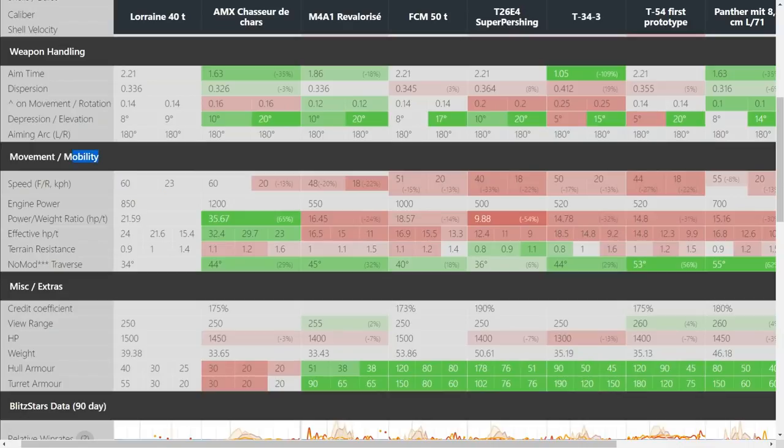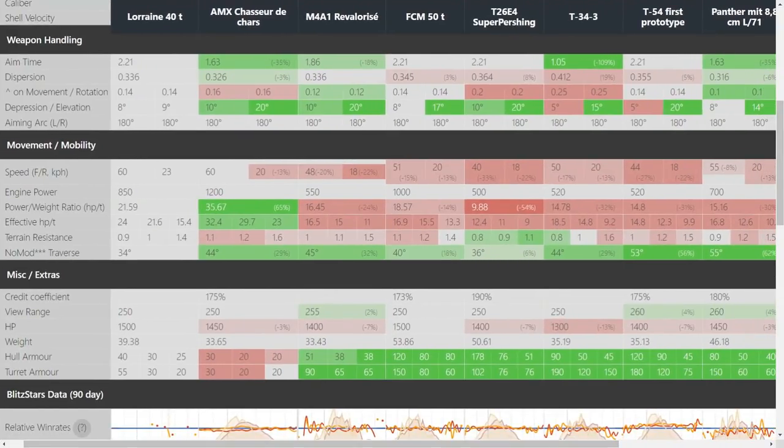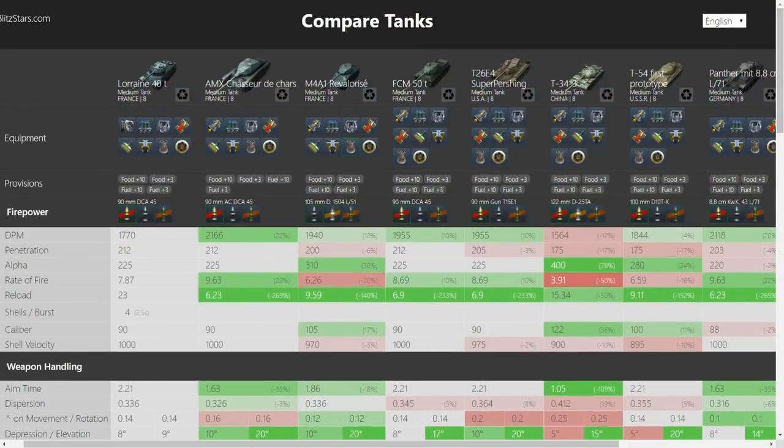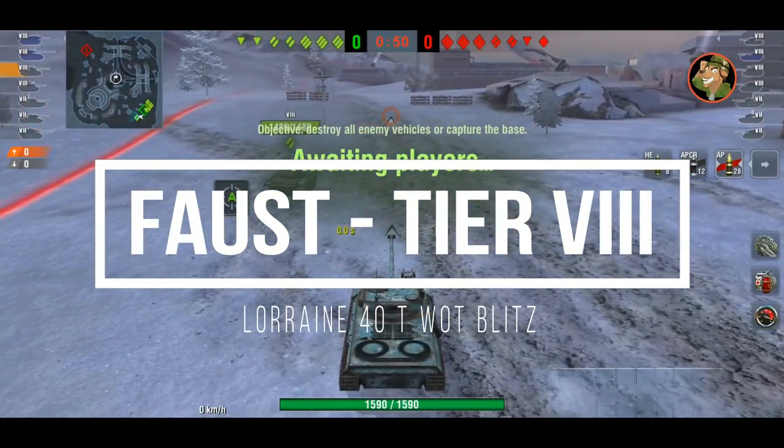This tank excels in movement and mobility — not as good as the AMX CDC, I can't even play that tank because it's way too quick for me — but the power-to-weight ratio is pretty good, far better than the Super Pershing, about 50% more. You also have a fairly good traverse on no mods. Hit point pool is nice, view range nice. But the armor — there is no armor. Except the CDC has it worse, but every other tank is a lot better. This tank just hasn't got any armor — it's a finisher, a clipper. You have to get into position where you can be successful and not even bother to show your armor.